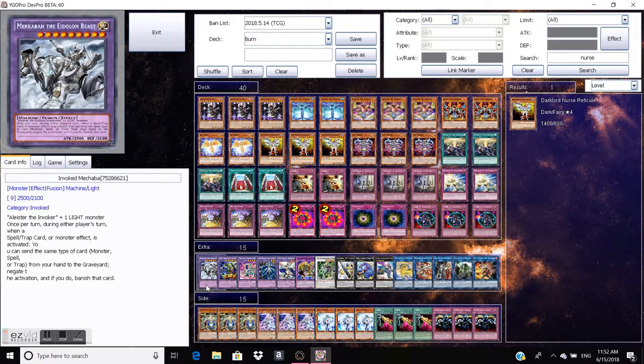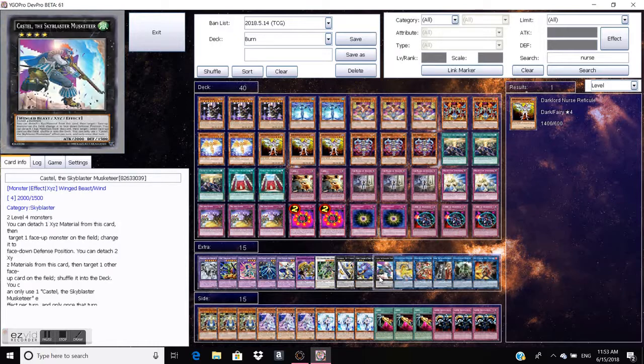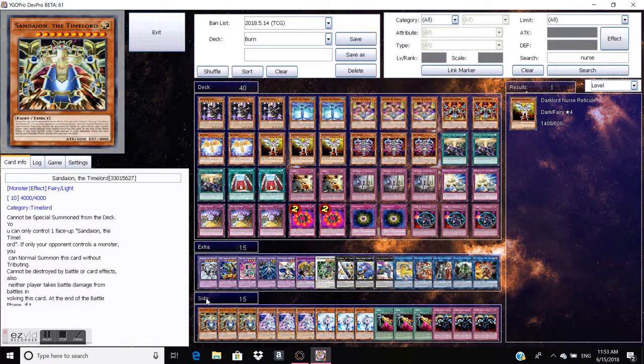For our extra deck, it's basically Ghost Reaper targets: Invoked Mechaba, ABC, Vortex, Lapis, Gem-Knight, Chimeratech, Millennium-Eyes Restrict, PsychFrame Lord Omega, Utopia Number 41, and Kaijus. Like I said, you can take out Kaijus and add other fusions that might allow you to win more fusion matchups — but those are your rogue matchups like Frightfur and Heroes, so not even that common. And then our Link Monsters, which are the common ones: Unicorn, Electromite, Assault, Gouki, and Sky Striker.